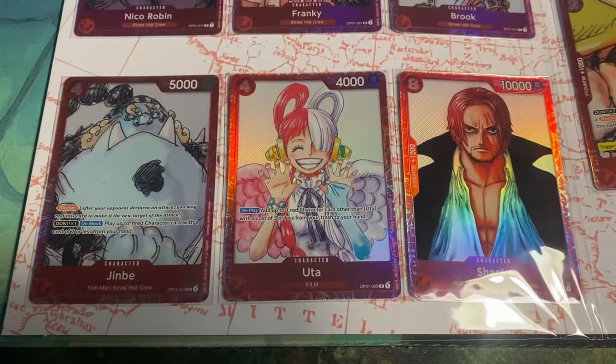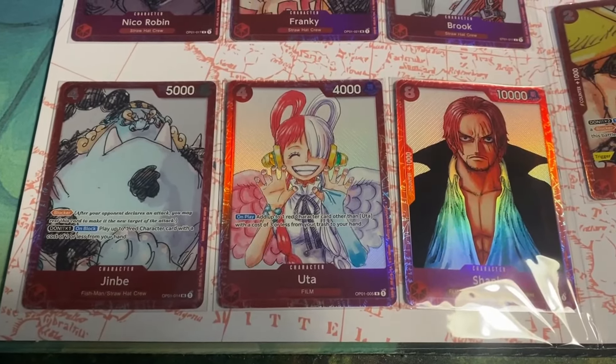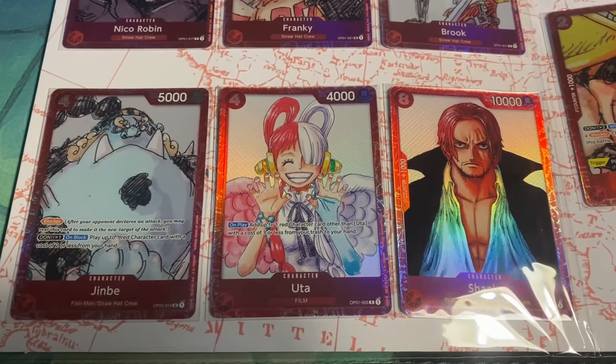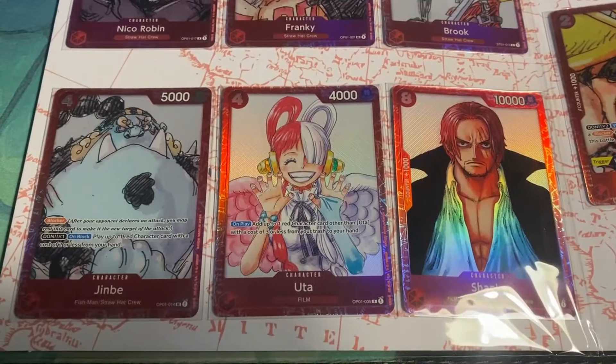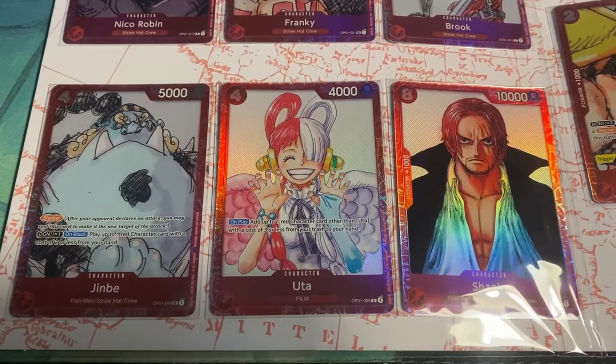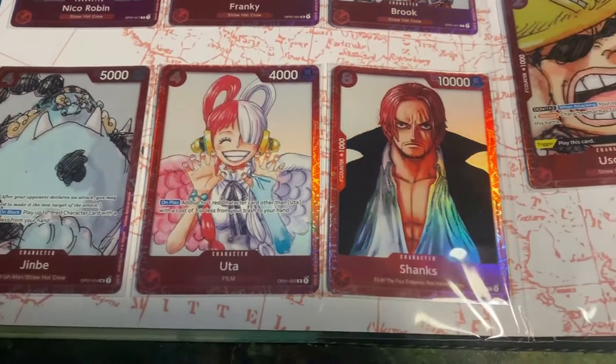Uta is a 4 cost 4k power card, also from set one. On play, add up to one red character card other than Uta with a cost of 3 or less from your trash to your hand. I used to play this card, but nowadays it's not in my deck anymore, and I don't see it a lot in other decks either.